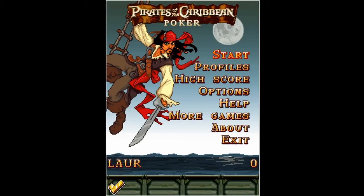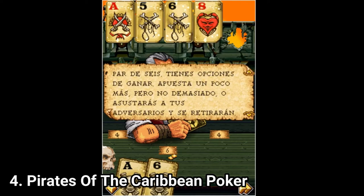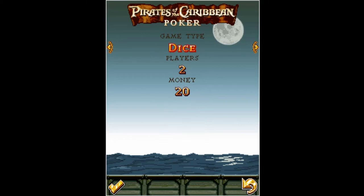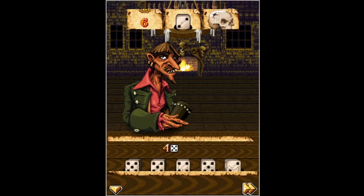Pearls of the Caribbean Poker is a pretty good poker game, and not just for Java standards but a good poker game by normal game standards too. In this game you get seven poker types to play: Texas Hold'em, Omaha, Omaha High Low, Blind Man's Bluff, Caribbean Stud, Blackjack, and Liar's Dice, and you even have three ways to cheat during those poker matches.